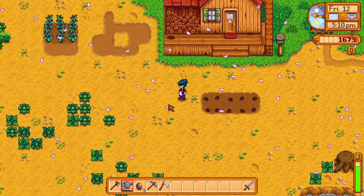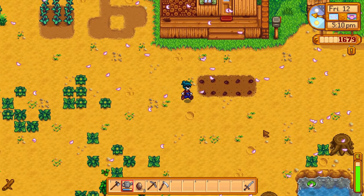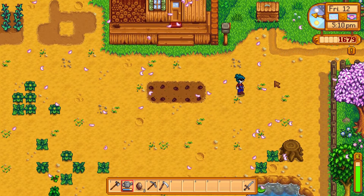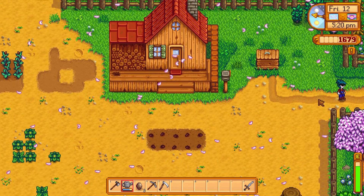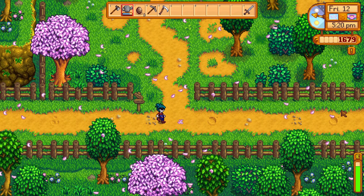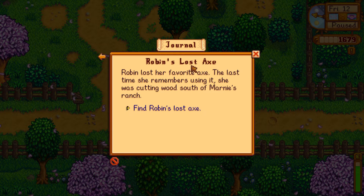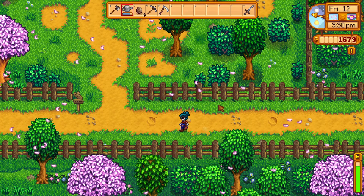We're done farming for today. I think we should be more social. We remember Robin lost her axe — we need to find it. The quest says it's south of Marnie's ranch, so let's do that! We also went fishing during the offline days because we had a quest to catch a sunfish for Hayley. Sunfish are found in rivers — I caught one and got 90 gold from that quest, so not too much but enough.